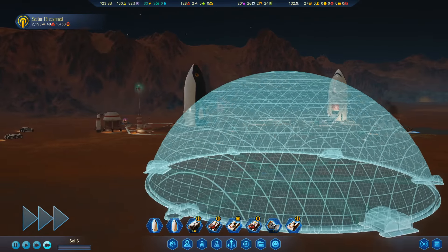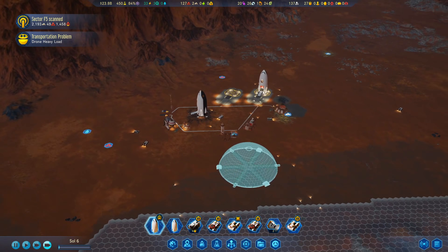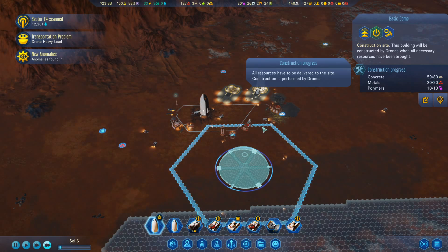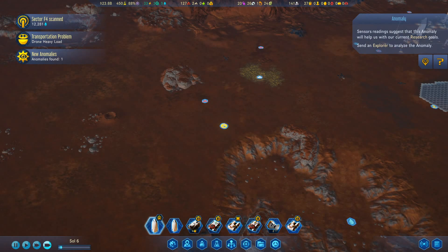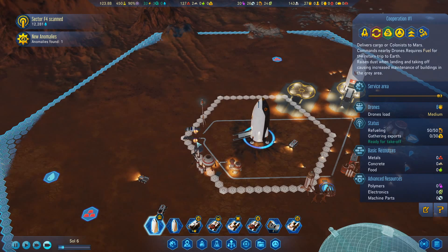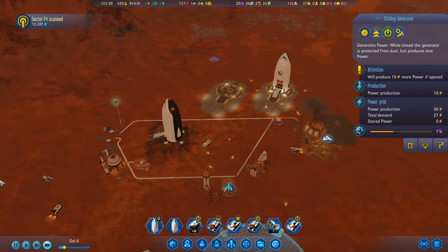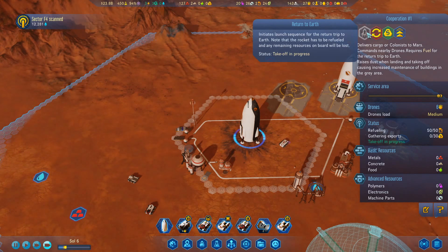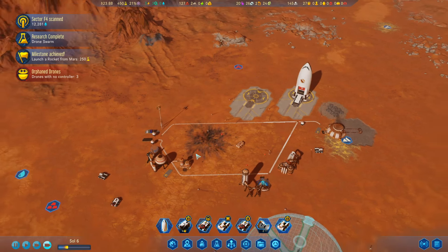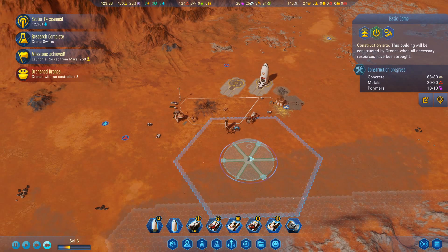There's our dome - it's going to house everyone very nicely. Initially we'd look to put in some living quarters to begin with. We're 58 out of 80 concrete already. We've found an anomaly - let's send one of our explorers over there to check it out. Our rocket's ready to go - 50 out of 50 fuel. Let's close all our Sterling generators because the dust will damage them, then send it back to Earth. Milestone achieved - we get a research bonus. Another sector scanned and we've found more water, so we're going to thrive here.